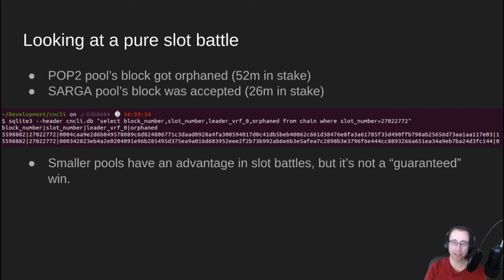So this is a key point: smaller pools actually have a slight advantage when it comes to slot battles. The reason for this is simple. The larger pool has a higher bar to get under, so they have a whole range of values they could land on that would still allow them to produce a block. The smaller pool's bar comes down lower, so there's less of a range. When they do produce a block in a slot, their leader VRF on average is going to be in the lower range. You can see here that POP2's block starts with 0,0,0,4 — and the winner, Sarga pool's block, started with 0,0,0,3. So smaller pools do have an advantage in slot battles.